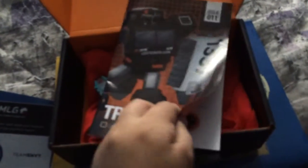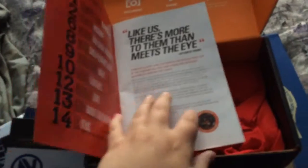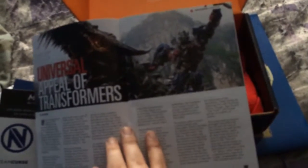Then you get a little booklet. There are like 14 pages — 'more than meets the eye' kind of thing. You've got 'Universal Appeal,' about the new Transformers film. It's quite cool — you can see there's a nice page about Bumblebee in here.